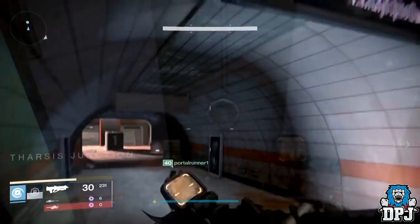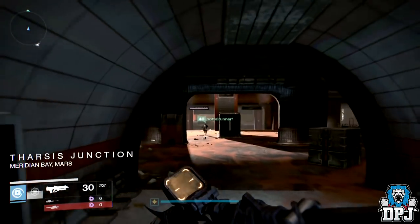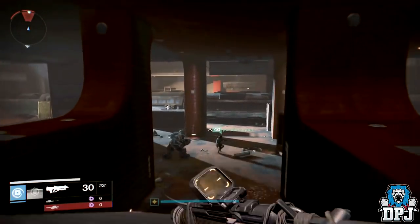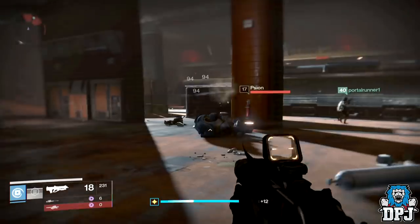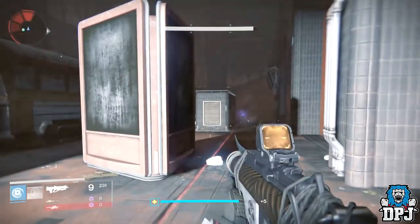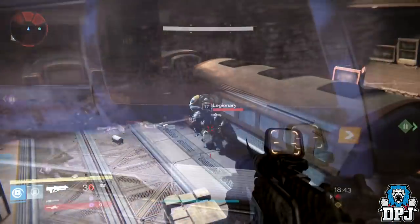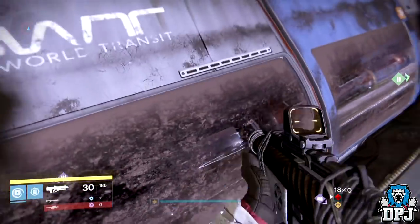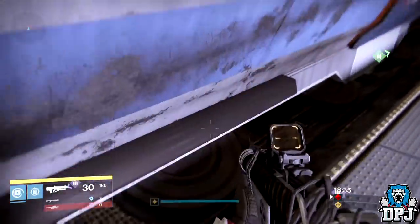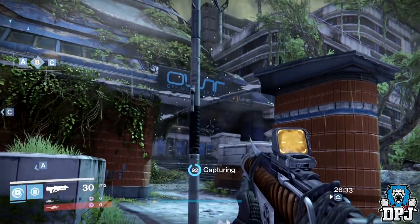Another interesting thing is the reflections shown in some of the carriages. Some show the correct reflections, but others show a completely different location — some show the M Line station. I went to explore Mars and the Off World Transit station there but didn't find anything of real interest. Back to Last Exit: some reflections show what looks to be a capture point near where A would be, so I tried loading into a private game of Control on Last Exit, capturing all points to see if anything changed, but it didn't seem to be the case.